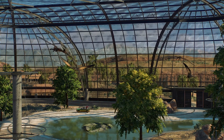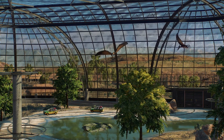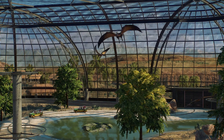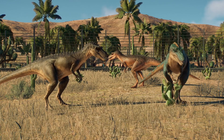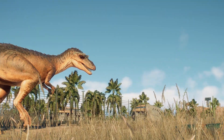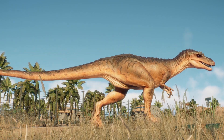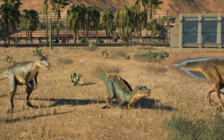Another bug I encountered early in the game's life is what I like to call the death loop. This is when an animal would turn on the spot until it would starve to death. The only way you could stop this was to either dart the animal, or take control of a jeep and honk your horn at it until it ran off. I found this happened mostly in sauropods, but I only really encountered this early on and haven't seen it since.